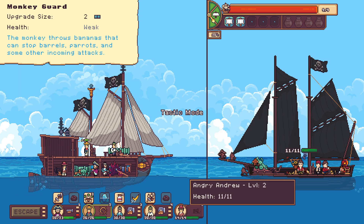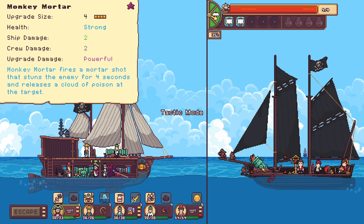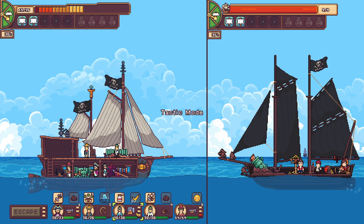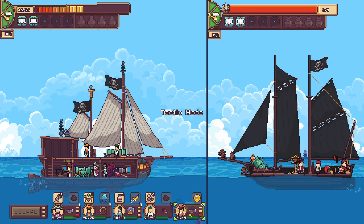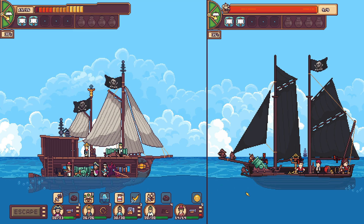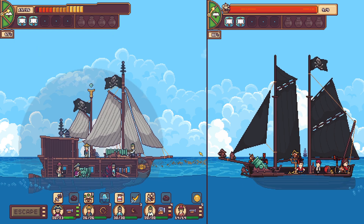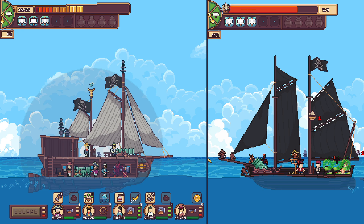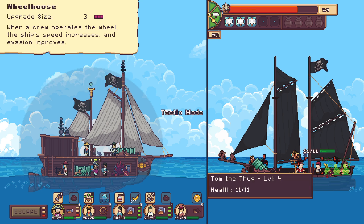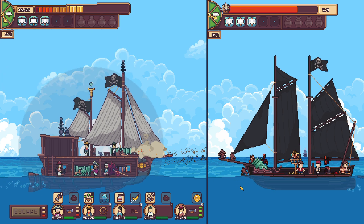So fire goes there. Poison goes there. Fire goes there. The rest will have to focus on destroying the big mortar. As you can see, our invasion rate is quite good. Wait a minute. What happens if you mix poison and fire? I think it should explode, but I never really tested it out. So let's test it out.